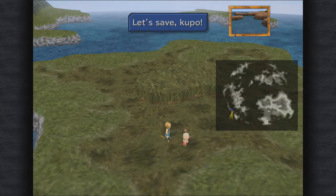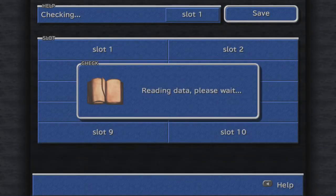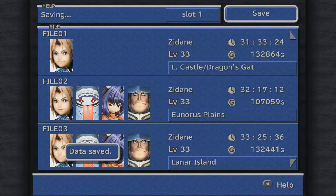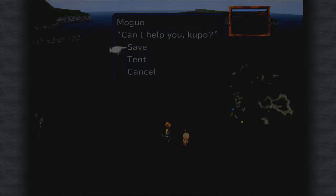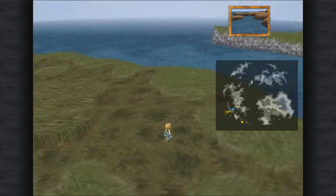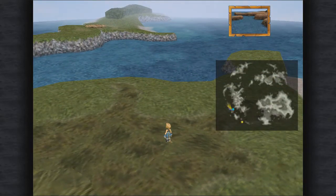We taught Quina two very good blue magic spells. We found another place to play hot and cold, we got another Chocograph, and we can get more Chocographs. I think this has been a productive episode. I should probably get some more Chocographs between now and the next episode. So I'll stop here — next part, we'll probably do some Chocograph hunting, or at least find some treasures, maybe do some other things as well. Goodbye everyone, thanks for watching.